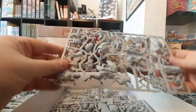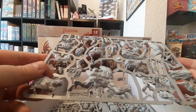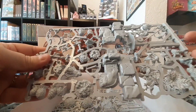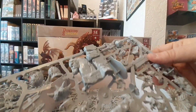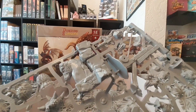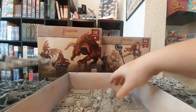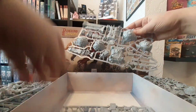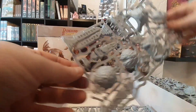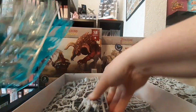Looks like we've got part of an ogre here, a troll — a couple of them — and a little hellhound or Cerberus. Some statues, and it looks like we've got some gallows as well — certainly something on a pulley anyway. And then this last bit with some kind of altar and things on it.